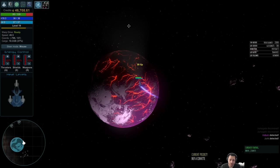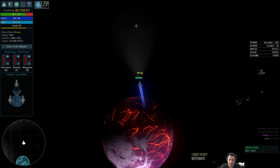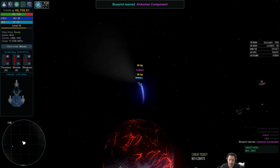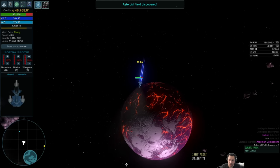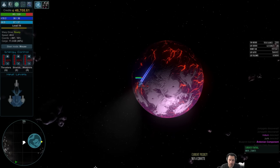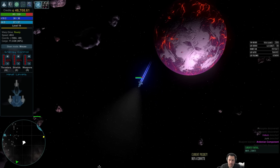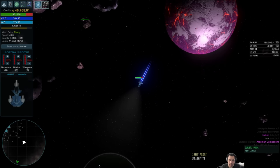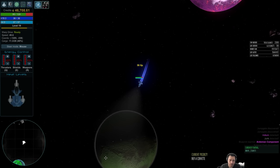Oh, Iridium! Iridium is the rarest metal that exists in the game. Yoink — don't mind if I do! Picking that up gave me the blueprints for the Ardonian component, which is the most difficult to craft component in the game, giving you access to some of the endgame tech — like building your own ships, your own dreadnoughts.